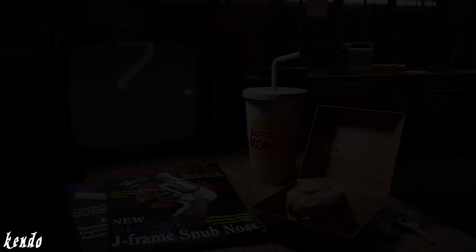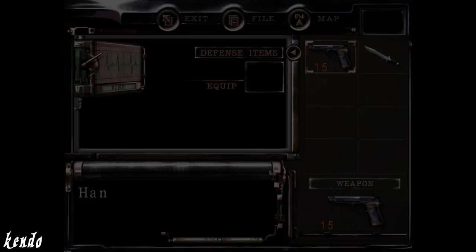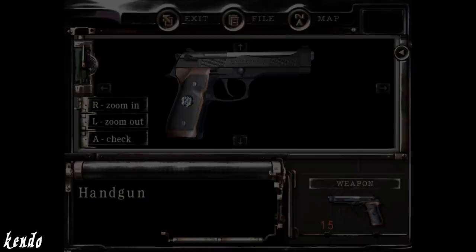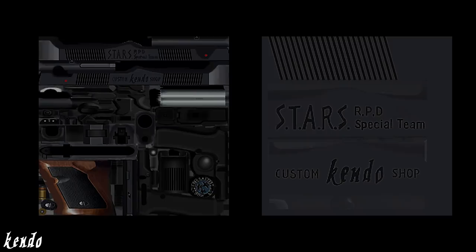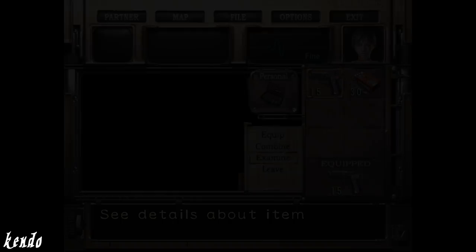If you watched our recent video on the Samurai Edge Jill Valentine model, you may remember us mentioning how Jill's Samurai Edge in Resident Evil Remake was not actually depicted as her own custom model, but simply as the standard model, calling into question if this was always the intended plan. When taking a look through the files of the game, there are several unused textures for the Samurai Edge, with one of them accurately depicting Jill's custom model, but unfortunately these textures were never implemented into the game. Oddly enough, the original release of Resident Evil Zero for the Nintendo GameCube does make use of these textures, and as such, the Jill Valentine model can be found here instead.